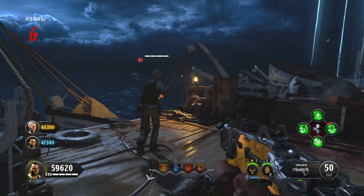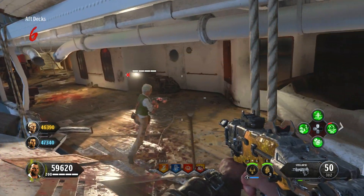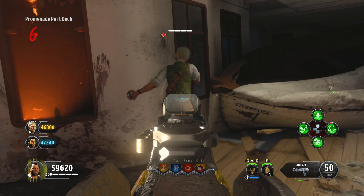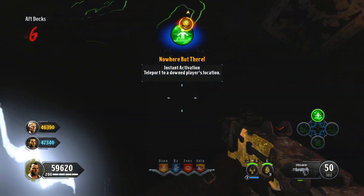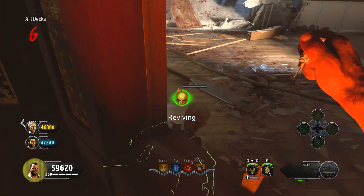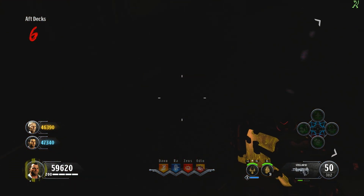To perform this, you need to make sure that every single player in the game has the Sceptre of Ra leveled up to level three. Once they've done that, the player who's going to carry out the glitch needs to come over to the same location. Get a fellow friend to down themselves in the same location, and the person doing the glitch simply needs to use their Nowhere But There to teleport inside.